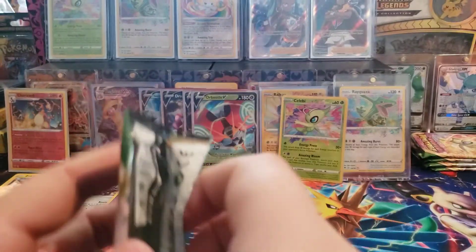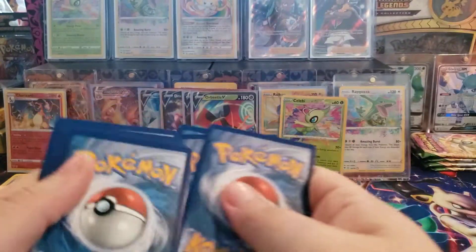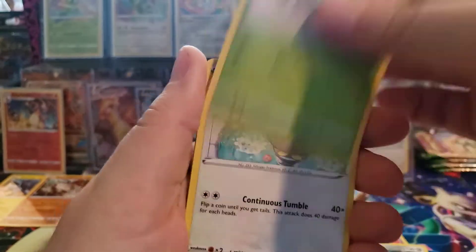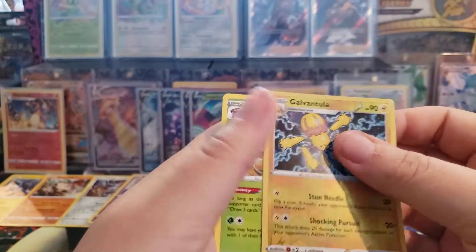We should have a Secret Rare, guys - unless they didn't put one in this box because they put in the third Amazing Rare. We have a Leaf Energy, Rotom, Swoobat, Drill, Nakata, Wishomer, Drillbur, Wailmer, Cottonee, Galvantula, and a Shiftry. Alright, four left guys.